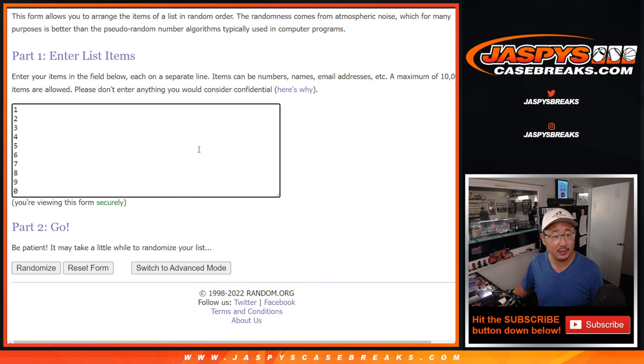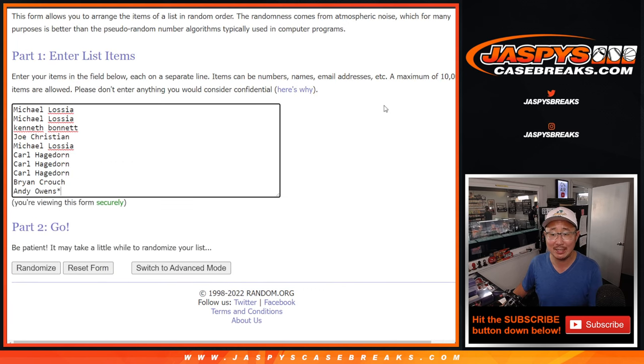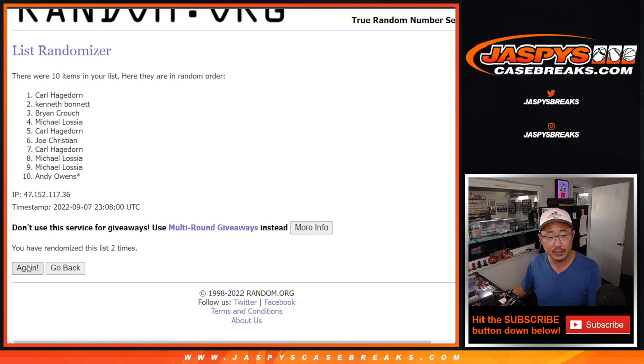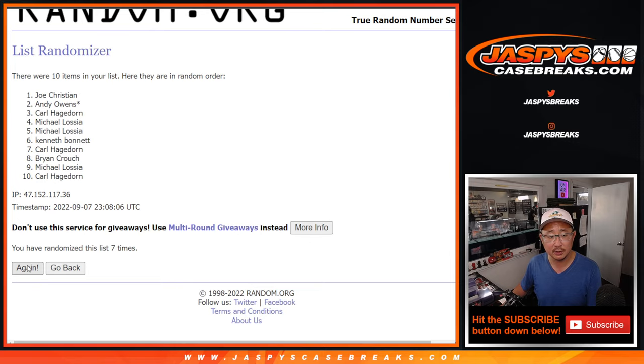There's the numbers right there. Let's do it. Let's roll it and randomize names and numbers. Four to six, ten times each. One, two, three, four, five, six, seven, eight, and ten.